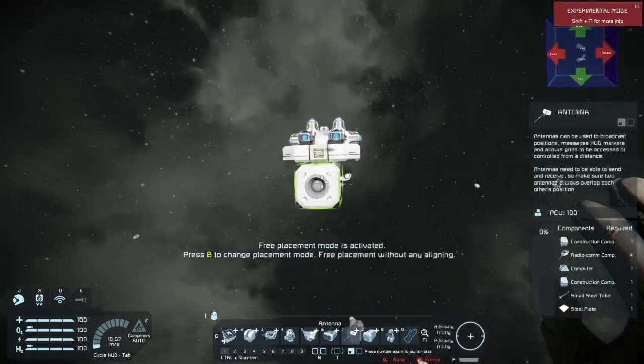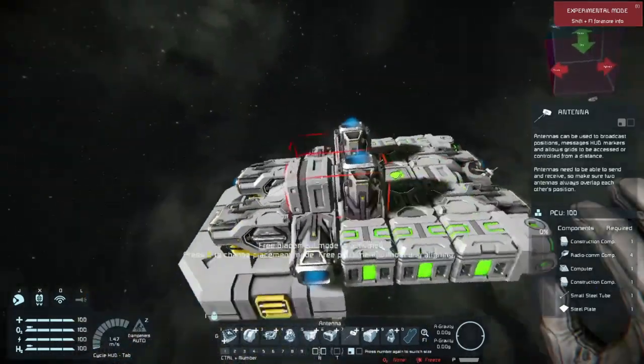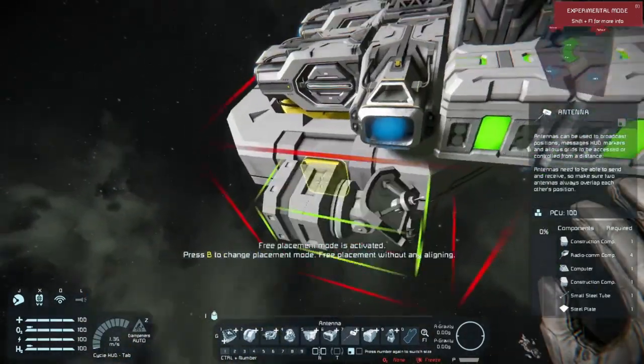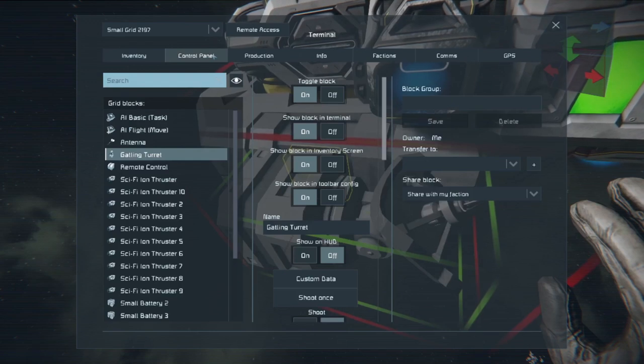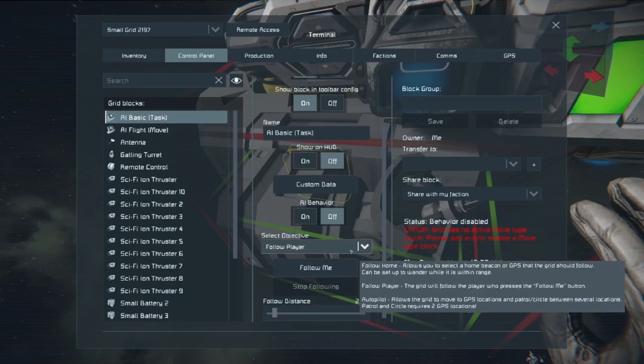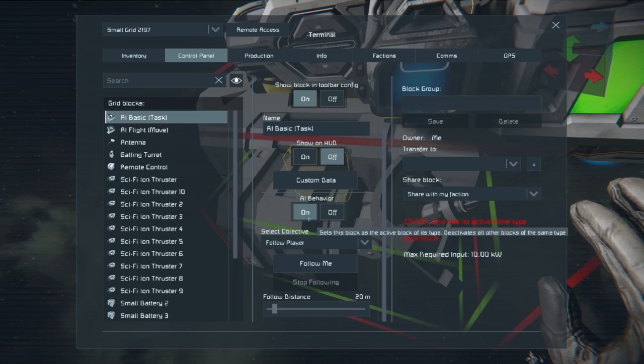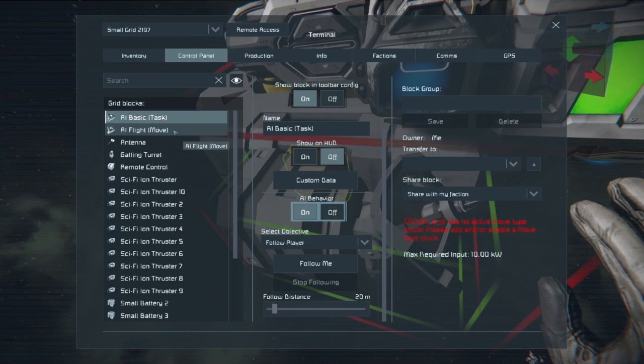We've got to make this little attack drone come with us. First things first, we've got to access it — go to one of these access ports and go to Control Panel. The first thing you want to do is not mess with AI Move just yet. First, let's go to AI Basic Task. The key tip: manipulate your AI flight system last on all the blocks. Because if you activate it first, anything you're doing will cause the drone to start moving and you'll have to chase it down.